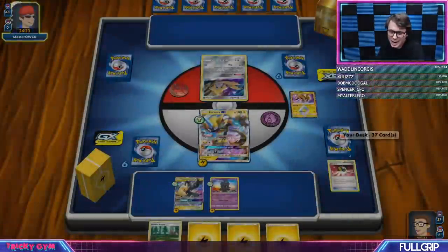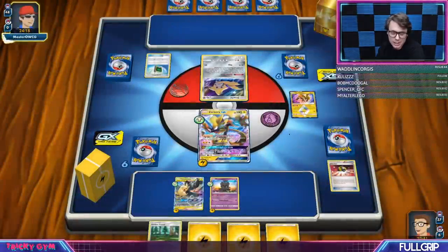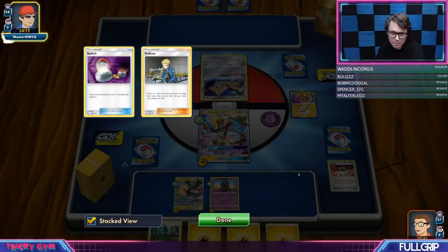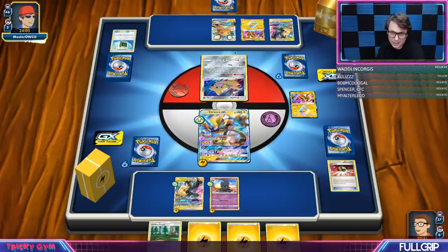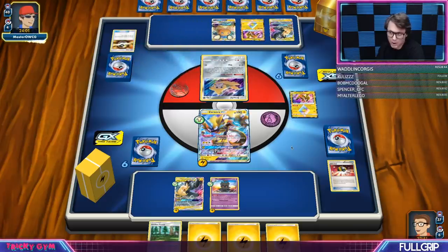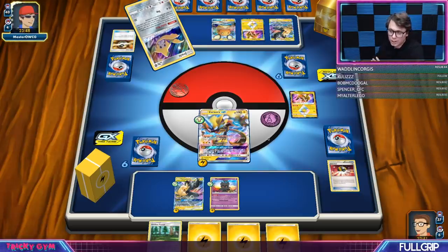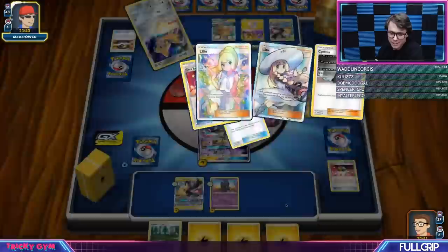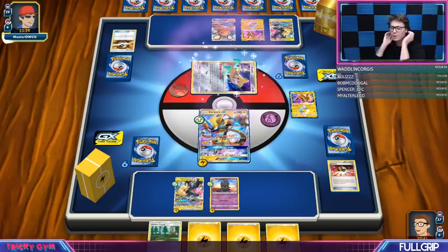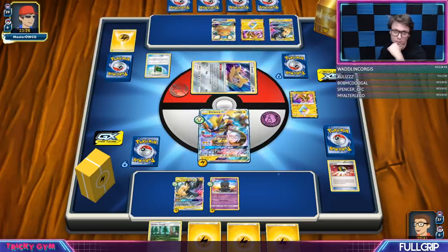The let loose always seems like a good idea, but we did ditch two Supporters to pull off the let loose — that was super sad. They are looking like they're playing the Zapdos Pikarom Jirachi list here, so they're going to have a pretty explosive start. I just didn't really want to Dedenne away that hand. When the let loose hurts you and you get a handful of energy — feels bad. We've got to just hang in there and wait patiently for our top deck. Getting rid of those two Supporters for the let loose — I probably should have just been more patient and responded to what they did. That was probably a little too preemptive of me.